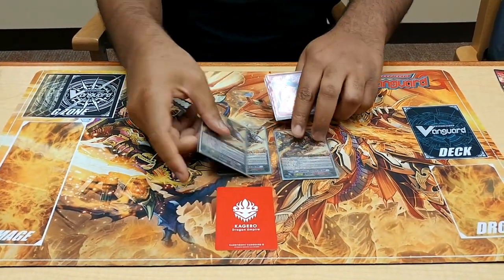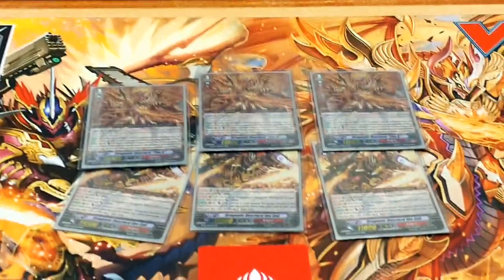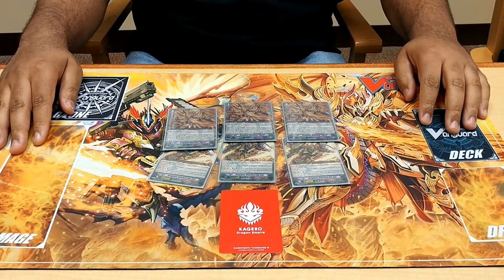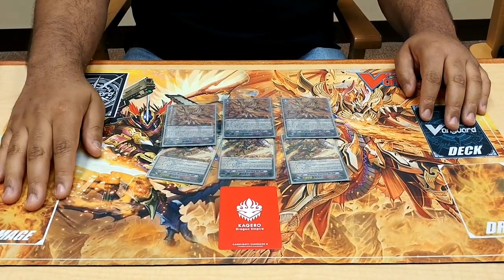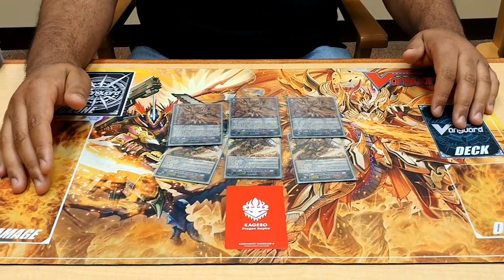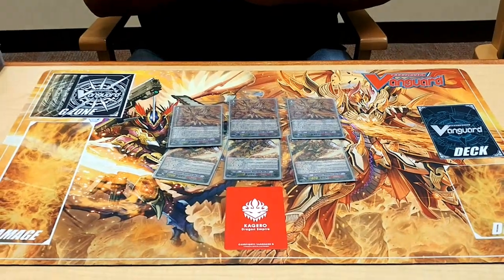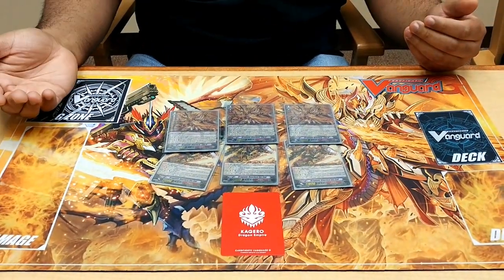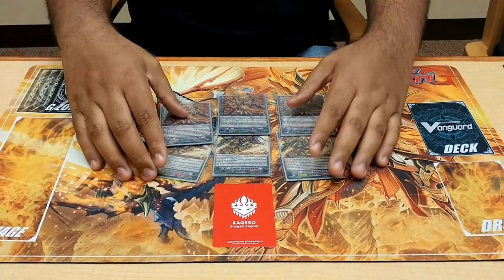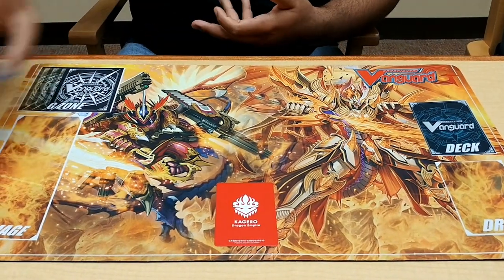For obvious reasons, we're running 1-3 Dragonic Overlord The End and The Cross. I keep it at a modest 3 because how often are you going to use the End skill? Most people don't let the End go off, so Cross and End are great, but Cross's skill happens way more often than End's. Cross can trigger with Legend as well. But honestly, I just use it as a quick way to get Stride Fire, a Grade 3, basically 3 Flame Dragon resources. This deck recycles Grade 3s heavily.